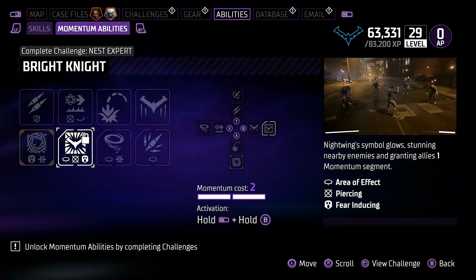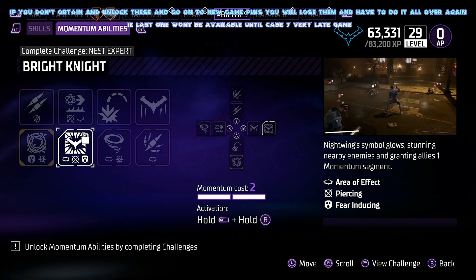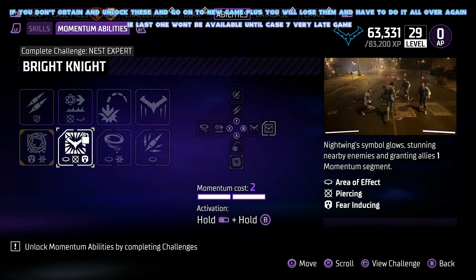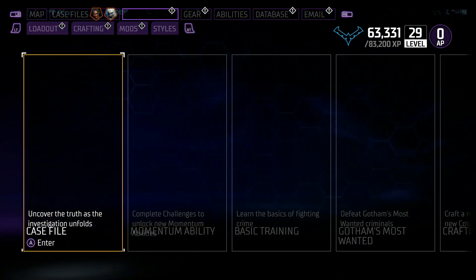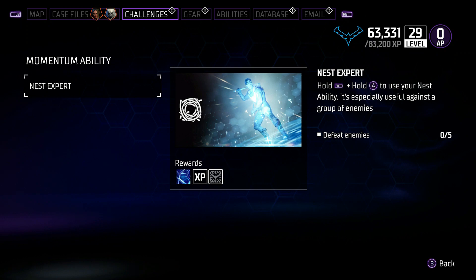His ability is Bright Night. Again, you haven't got it completely done yet — you've still got to unlock it, same as the others. You're going to go to your challenges and it's going to tell you exactly what to do. These can be quite tricky because you have to defeat the enemies with the ability, so if it's very low damage, it can be a bit of a nightmare. I'm going to jump over to another character, which is going to be Batgirl — I'd say she's probably got one of the toughest ones — and show you exactly how to unlock them easily.